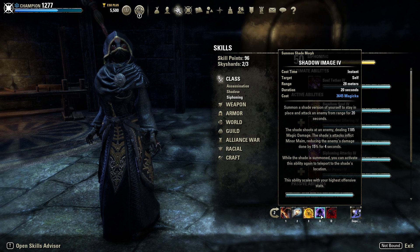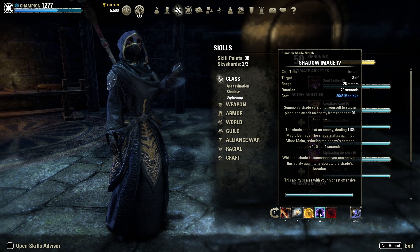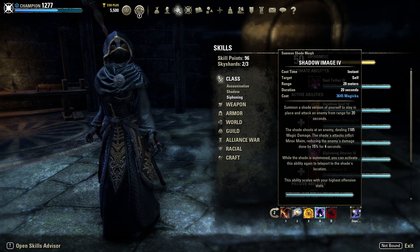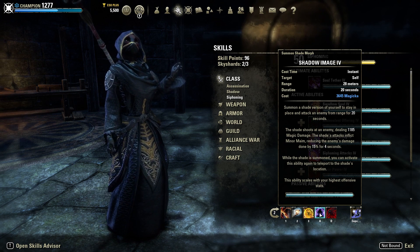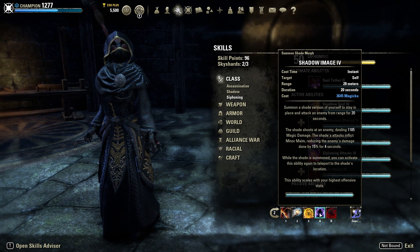We've got Shadow Image — probably the most important defensive skill on the Magicka Nightblade. Magicka Nightblade's biggest weakness on a squishy build is being held still, and Shadow Image lets you teleport back to where your shade was for up to 20 seconds. The shade also applies Minor Maim and deals a bit of damage, but it's really useful for that teleport. I cannot stress enough the importance of always having a shade down — you will run into situations where the only way out is to shade out. Always keep your shade down on this spec. It lets you get out, cloak up, reset, re-shade, and re-engage with your targets — the ultimate defensive ability we have.